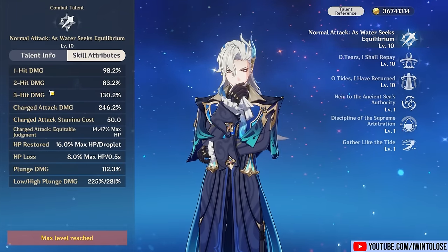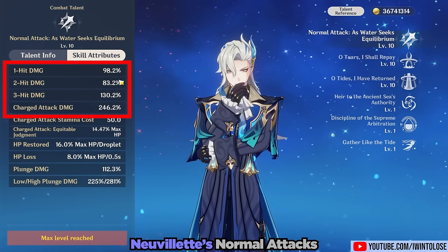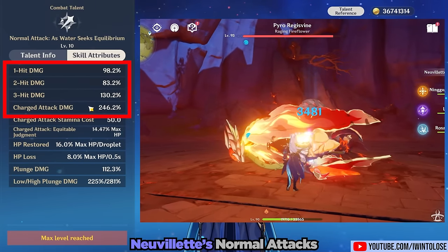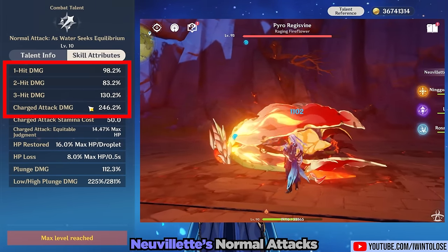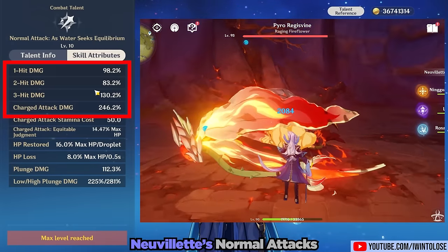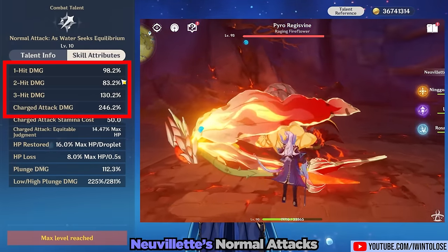Normal attacks scale off of attack percent. He'll do a three-hit combo, and if you do a charge attack and release it quickly without any blue balls around him, the charge attack will just shoot a little beam that really doesn't do a whole lot of damage.